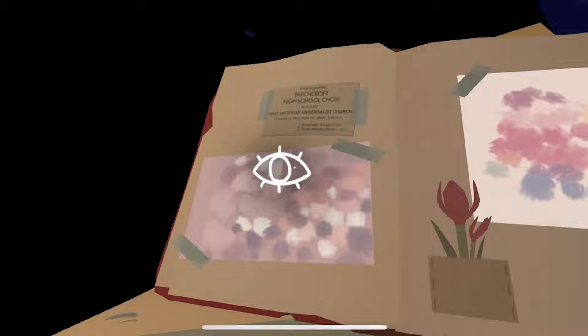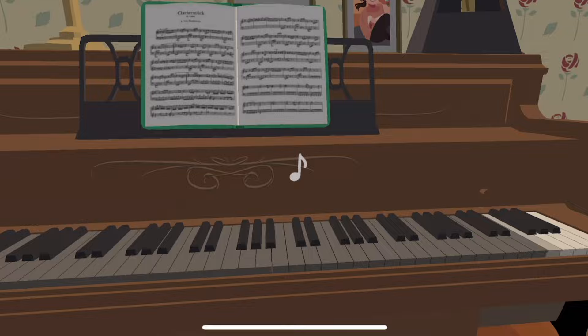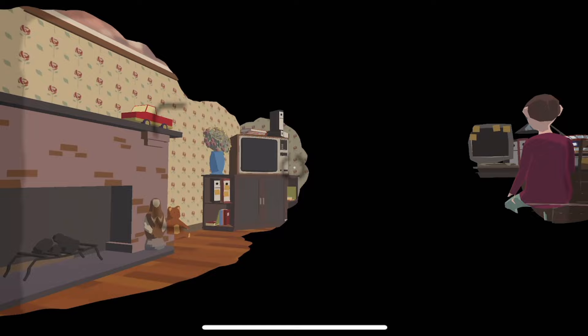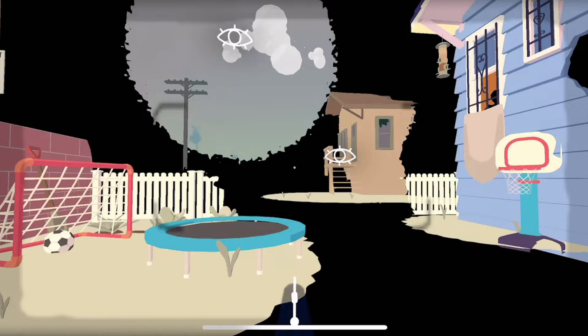Enjoy an emotional first-person adventure where you explore the memories and experience a soul's journey into the afterlife. You must help the main protagonist pass on. To do this, you'll go back and relive the most important moments of the protagonist's life. It's worth noting you don't have to play this game using your camera — you can disable that feature.